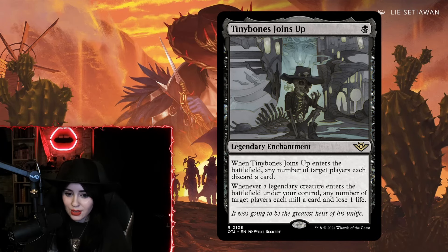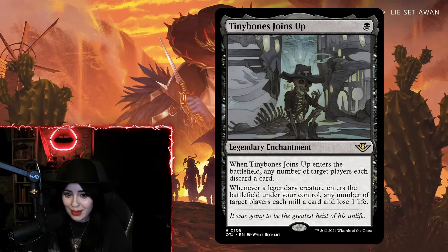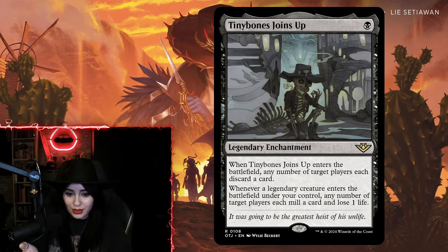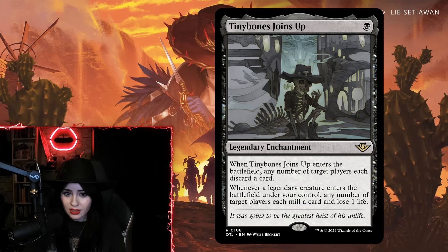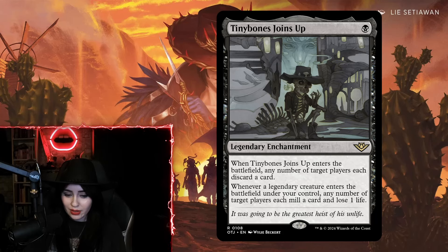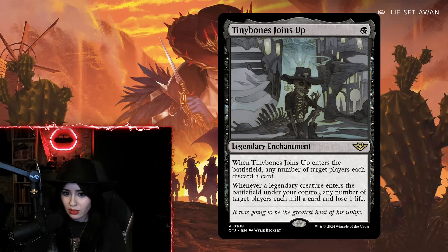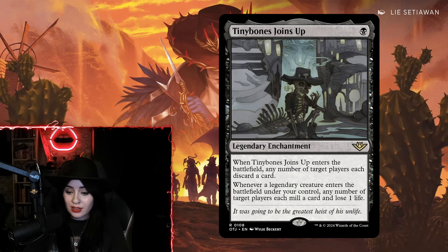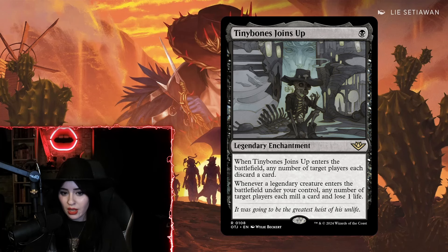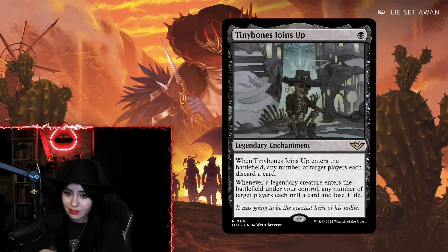Even the mill and lose-one-life trigger eventually adds up, doing five, six, or seven damage out of nowhere before you realize how it happened — but Tiny Bones Joins Up did it for you. If you are going to commit crimes in standard, Tiny Bones Joins Up will be an absolute four-of. If committing crimes becomes a tier two or even tier one deck — which I feel like the potential is there — it will be because of Tiny Bones Joins Up. The card is just incredible — ten out of ten.